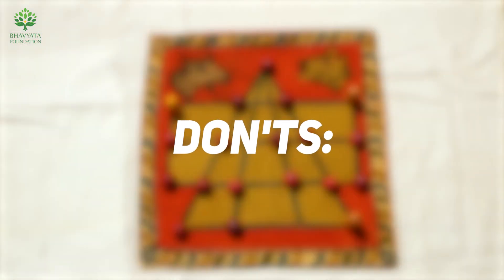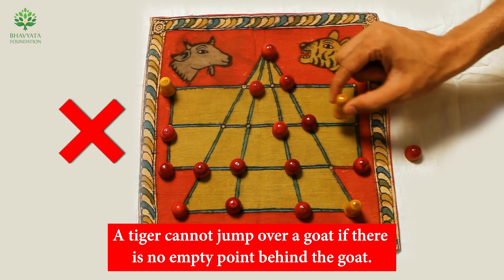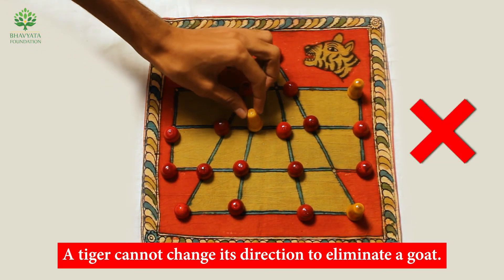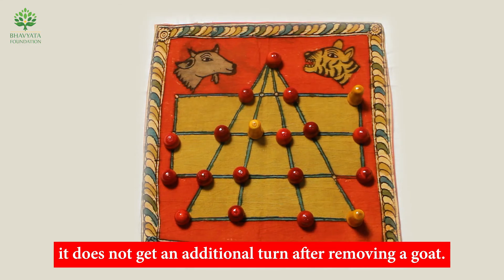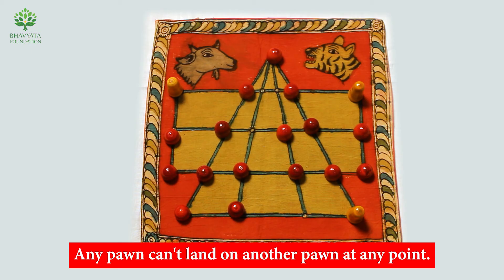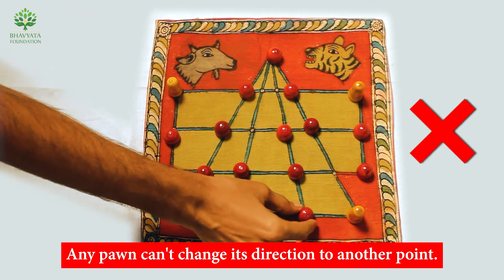A tiger cannot jump over a goat if there is no empty point behind the goat. A tiger cannot change its direction to eliminate a goat, and it does not get an additional turn after removing a goat. No pawn can land on another pawn, and no pawn can change its direction mid-move.